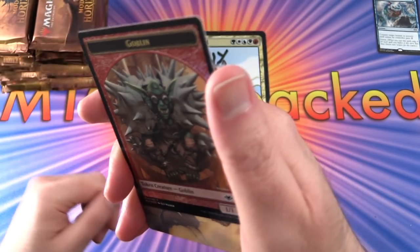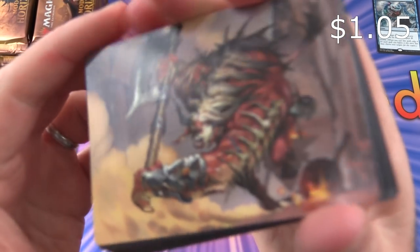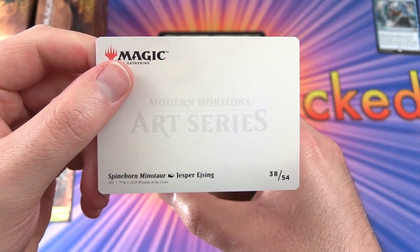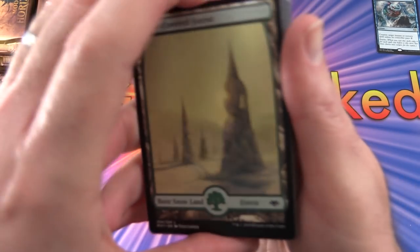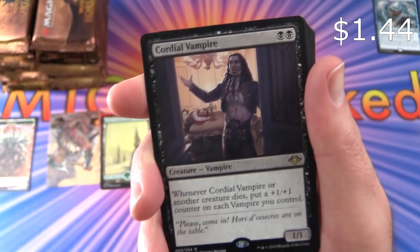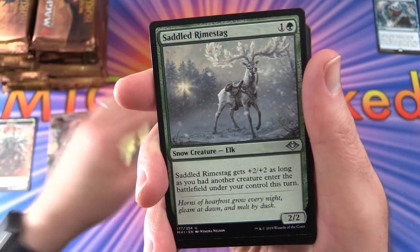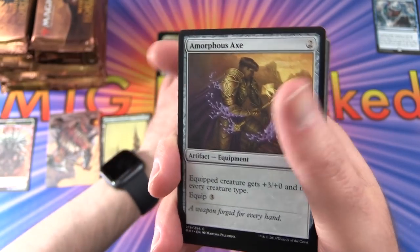Pack 1: Start off with a foil Goblin Token — that's something they've been doing with foil tokens, very cool. An art card — Spinehorn Minotaur, 38/54. We get a Snow-Covered Forest; that's a new thing. The rare is Cordial Vampire: a 1/1 for 2 mana — whenever Cordial Vampire or another creature dies, put a +1/+1 counter on each vampire you control. Uncommons: Settled Rhyme Stag, Ravenous Giant, Good Fortune Unicorn.